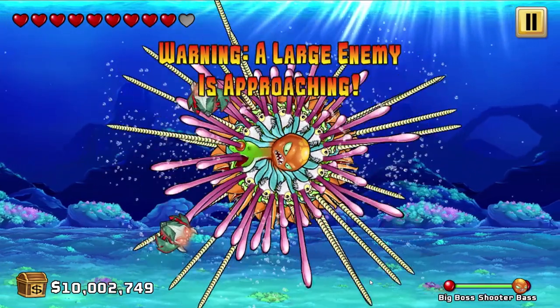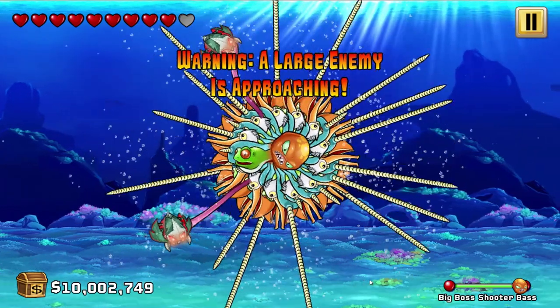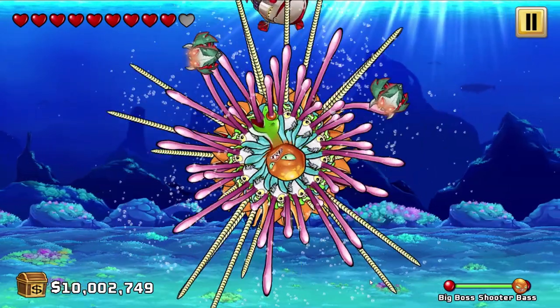Here it comes - a large enemy's approaching. Can we do it? I reckon we can. If he comes in close enough, he's going to get whack buddies, little Mega Payton heads. If he even comes at all - it's taking a while. Here he is, guys. Let's smash him down.